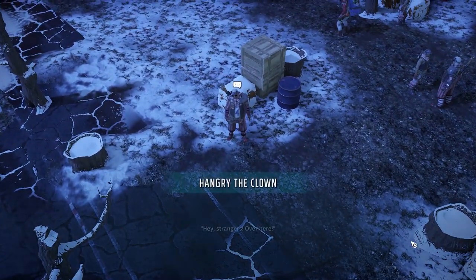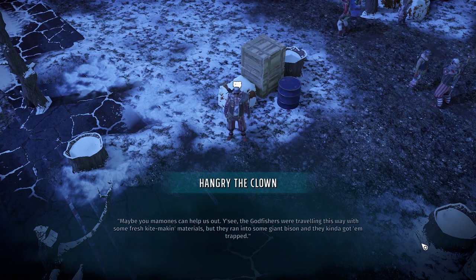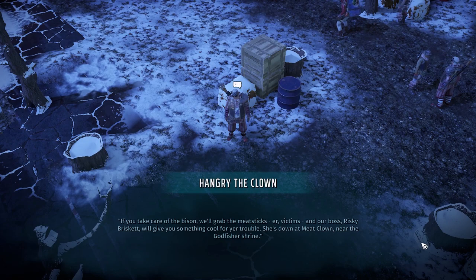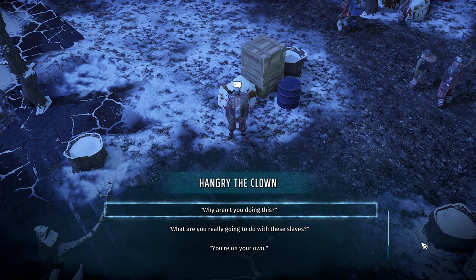'Hey, strangers! Maybe you Momons can help us out. The Godfishers were travelling this way with some fresh kite-making materials, but they ran into some giant bisons and got trapped. We don't give a wet fart about the Godfishers.' 'Oh, but they're poor slaves. Their plight has touched our hearts and we want to liberate them. If you take care of the bison, we'll grab the meat — uh, victims! And our boss, Risky Brisket, will give you something cool for your trouble. She's down at Meat Clown, near the Godfisher Shrine.' Subtle. Very, very subtle.